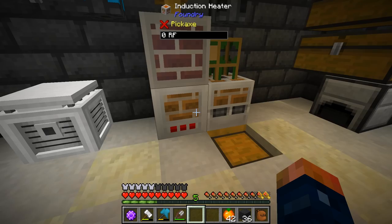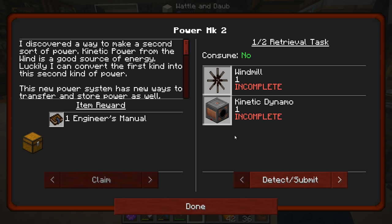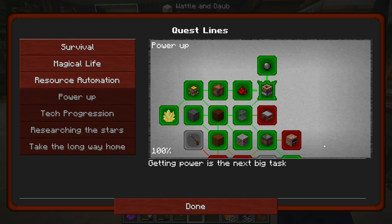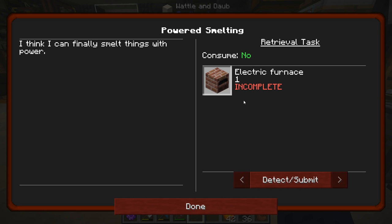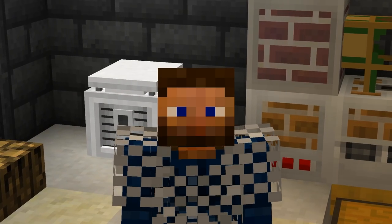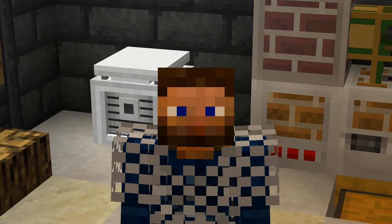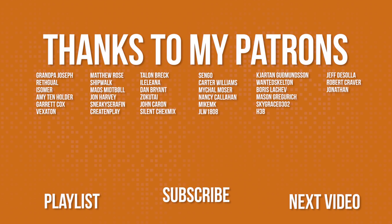So I'm going to swap this back to its other heater for now. Eventually we'll get some more power going. Maybe the quest just wanted us to use this to make an electric furnace — I'm not sure. But we definitely cannot power this induction heater yet. Well guys, if you enjoyed this episode, don't forget to click that subscribe button if you haven't already and give this video a thumbs up. You guys are awesome, and as always, thanks for watching!